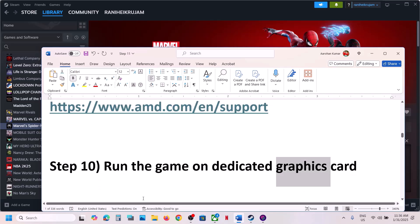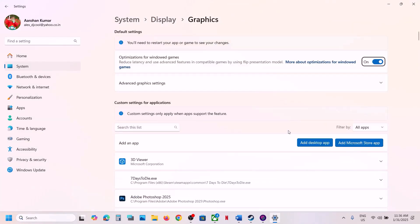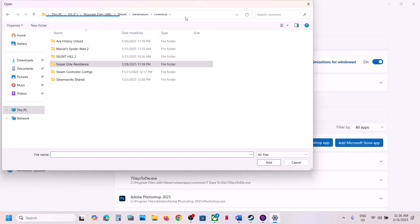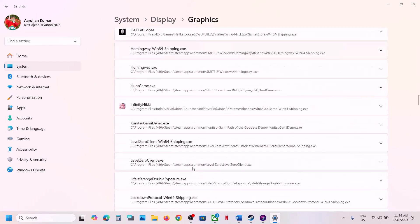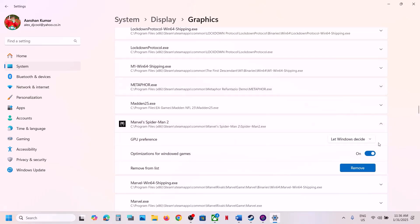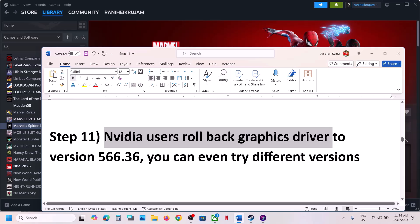The next step is to run the game on the dedicated graphics card. Type 'Graphics Settings' in the Windows search box and click on Graphics Settings. Click 'Add desktop app', go to the game installation folder, select the game exe file, and click Add. Scroll down, find the game in the list, click the dropdown, and for GPU preference select High Performance. Then launch the game.